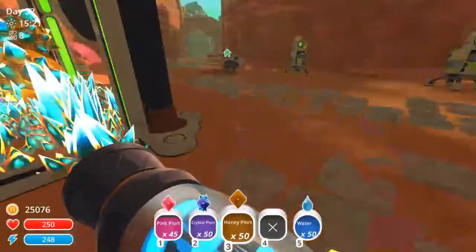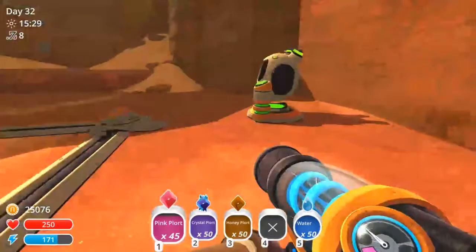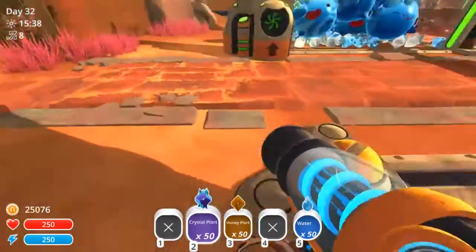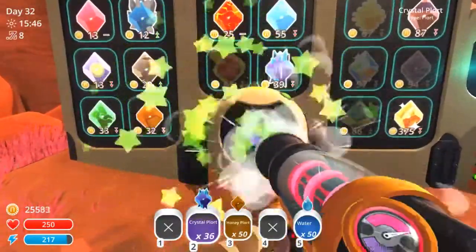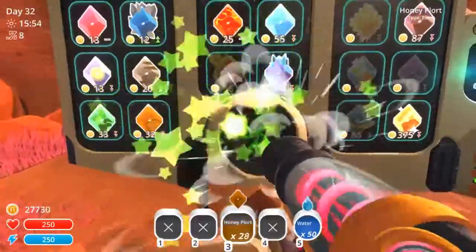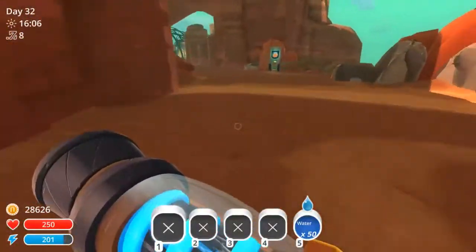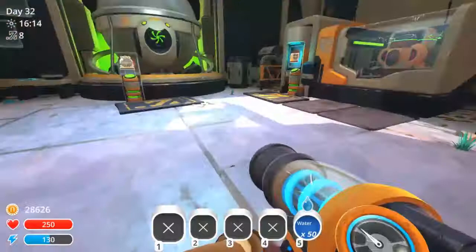I wonder if there's something like that remote for the market board, because that would make our lives so much easier. What I want to actually do is make two more of those refinery links before we go and place them in our other two zones so that we can transfer easily.